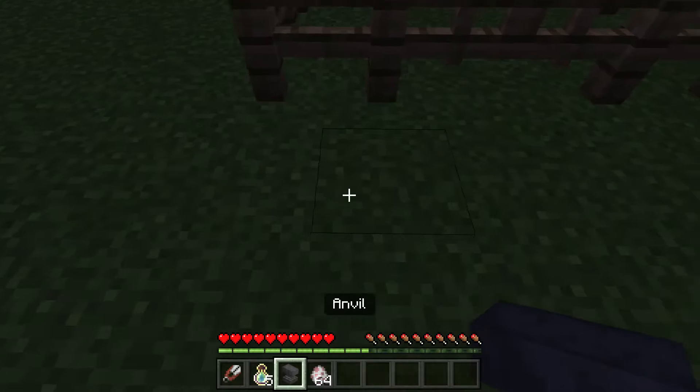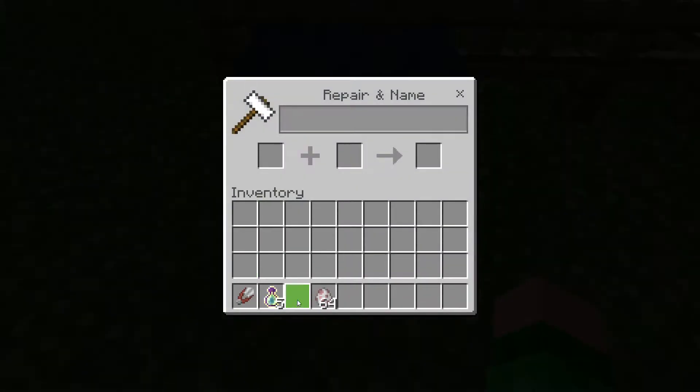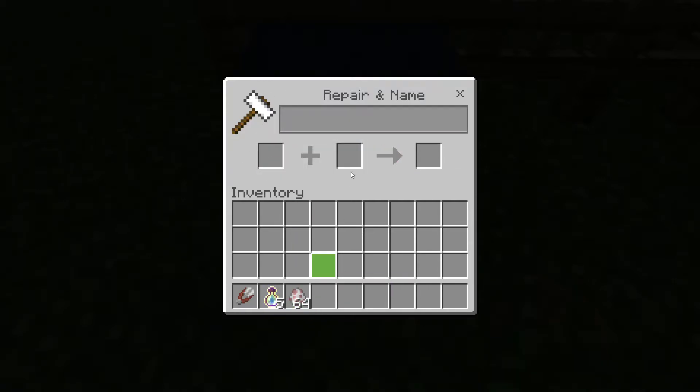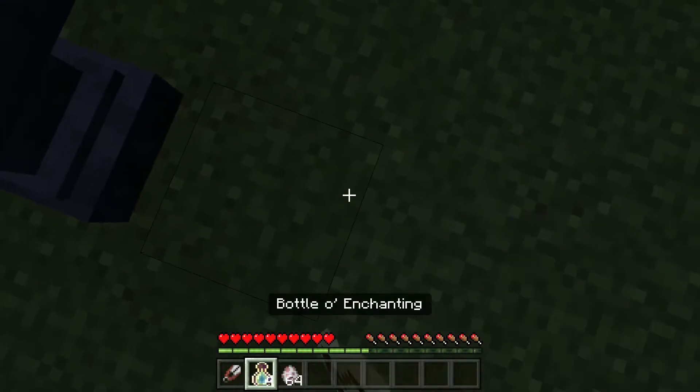So I got some spawn eggs here, and I'm just gonna name the spawn sheep egg. You can also use a name tag. I gotta throw some of these potions down.